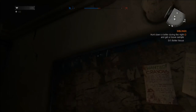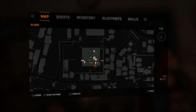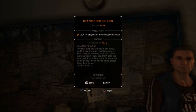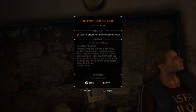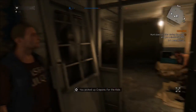Hey guys, this is Redstone Ray, and I'm at the request board in Dying Light in the tower. Let's do this request. The kids need some crayons, but what I'm looking at is I will receive $1,200 just for getting some crayons in the abandoned school. The difficulty is easy, so it should be an easy job.